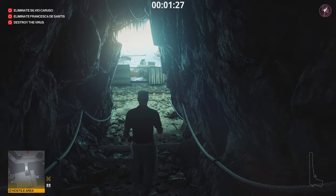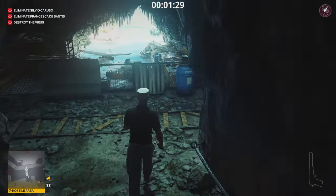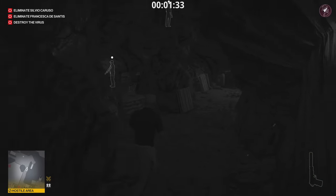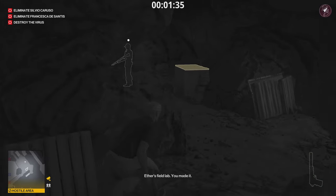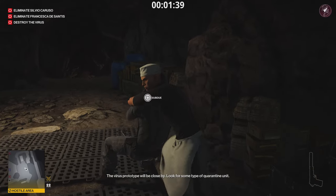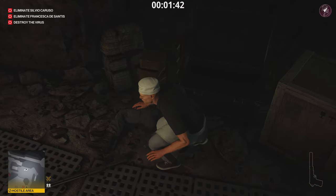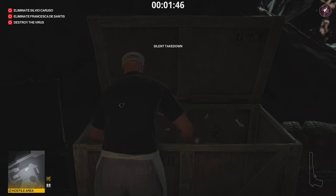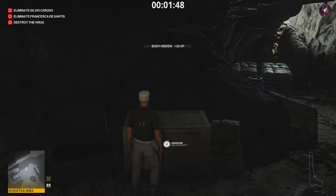This is a hostile area, so this disguise is no good anymore — we need a fresh one. Take advantage of this guard right here. While he's got his back to us, knock him out. If he's in a different position, wait for him to have his back turned. Once done, put him in the nearby crate and take his disguise.